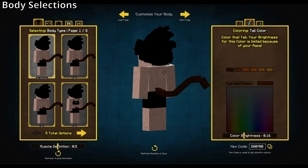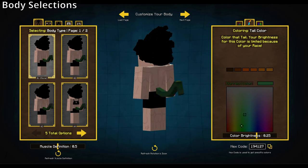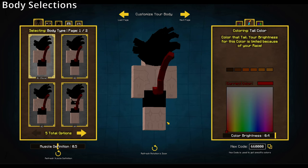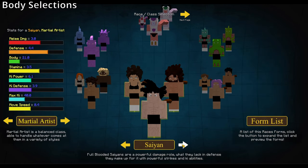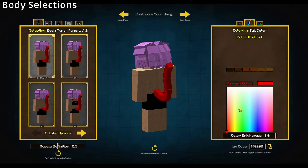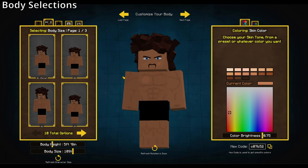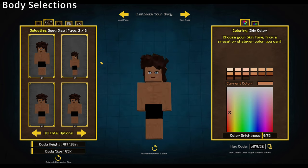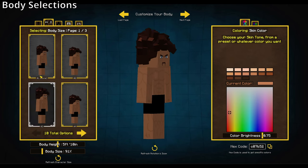I'm cutting in to show tail color — you can change your tail color like normal, but there is a brightness limit for full Saiyans, so you can't have a really colorful tail. If you're a Half-Saiyan, there's no brightness limit at all. Next up is body size — pretty much what you'd expect, allowing you to scale your body up and down. There are simple presets: you can be seven feet or four-foot-ten.